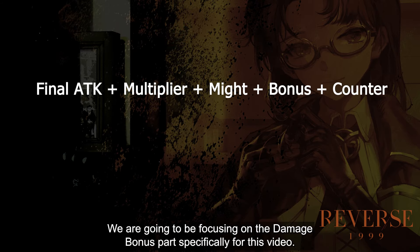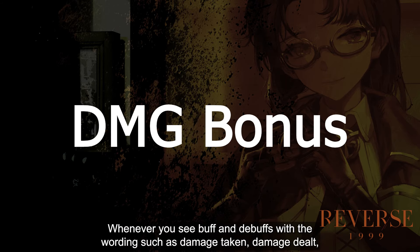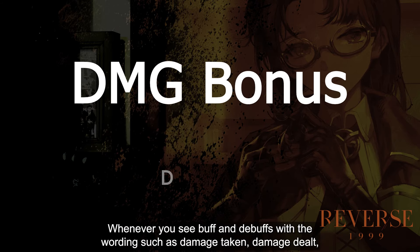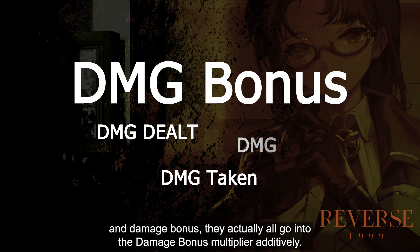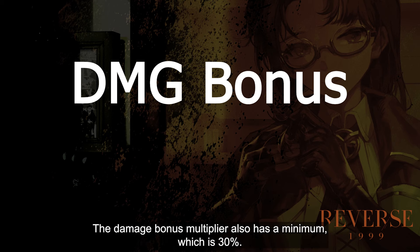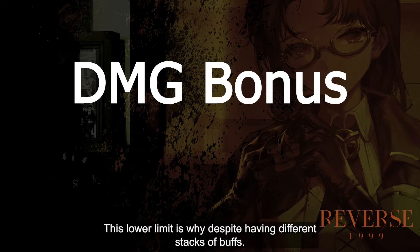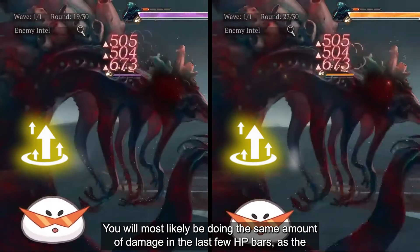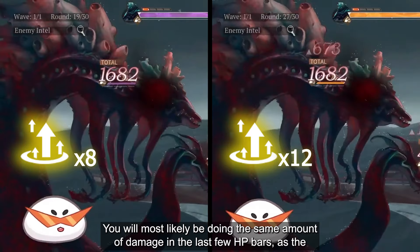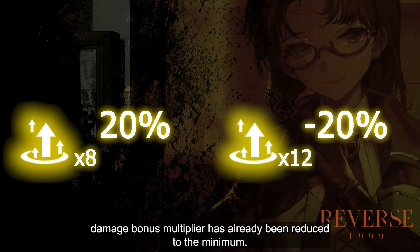We are going to be focusing on the damage bonus part specifically for this video. Whenever you see buffs and debuffs with wording such as 'damage taken,' 'damage dealt,' and 'damage bonus,' they all go into the damage bonus multiplier additively. The damage bonus multiplier also has a minimum of 30%. This lower limit is why, despite having different stacks of buffs, it will most likely be doing the same amount of damage in the last few HP bars, as the damage bonus multiplier has already been reduced to the minimum.